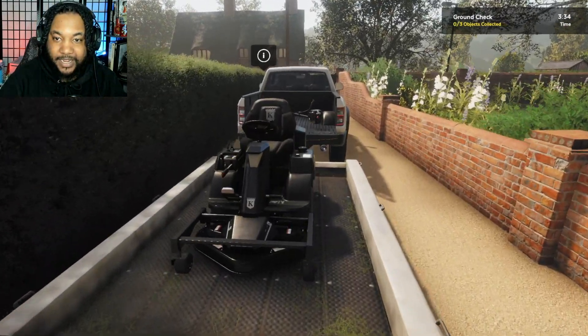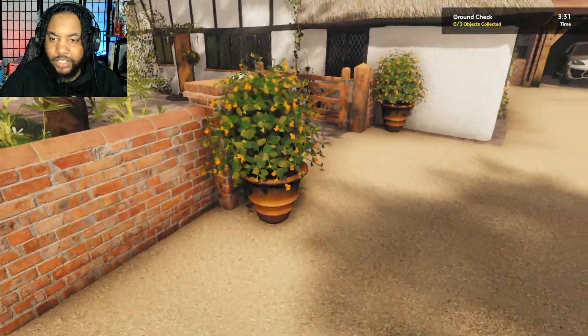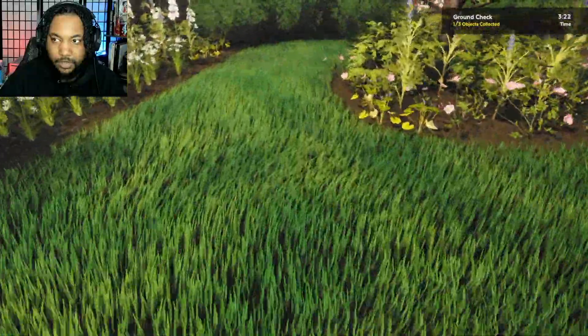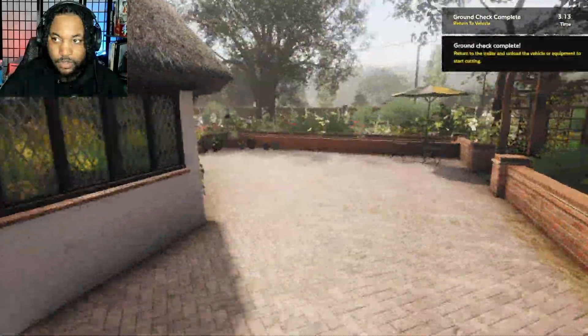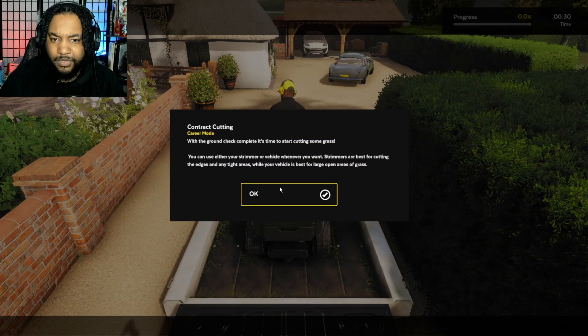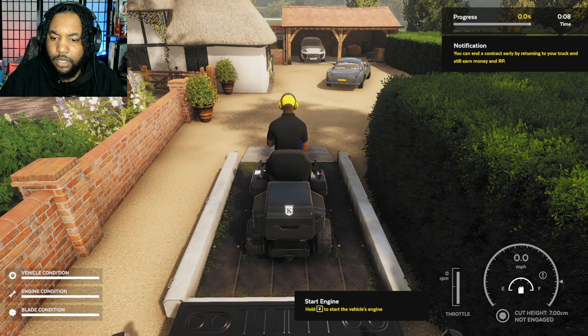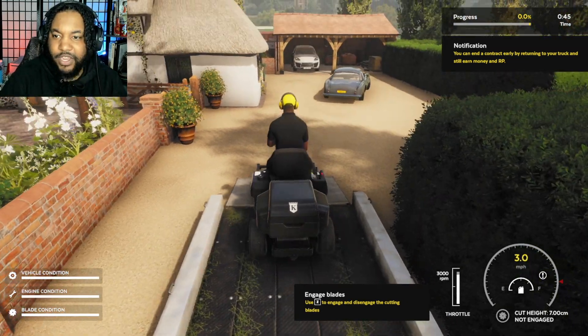What a nice house, what a nice day outside. Skip ground check? Are you sure you want to exit ground check? No, okay — so we gotta do a ground check. Check for any loose things in the grass. I don't know what that was but I ain't gonna look it up. Ground check completed — okay good. Return to vehicle. Wait, am I getting timed for the job? That would suck.